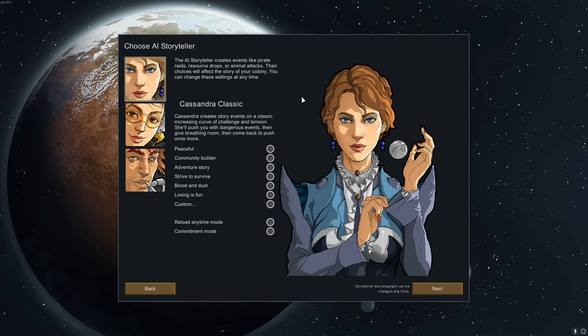Next up you get to choose your storyteller. RimWorld is a story generator, not an actual game — and that changes things quite significantly. Normally if you play a game well you get to succeed and keep going, but in this game if you play perfectly you can still end up dying. These storytellers determine how many threats will be thrown at you. They can and will wipe out your entire base if you're unprepared, and even if you play well they can still wipe you out due to an unlucky confluence of circumstances.